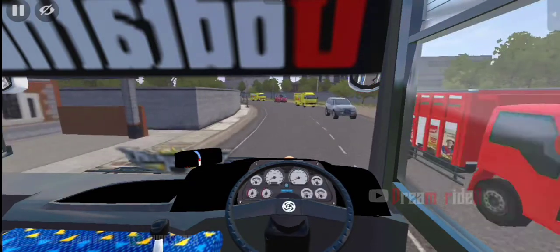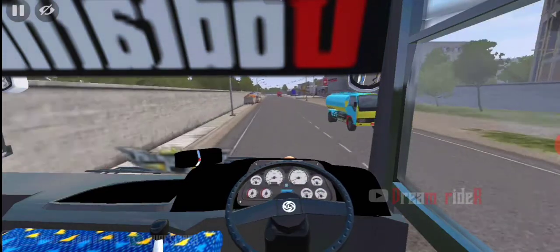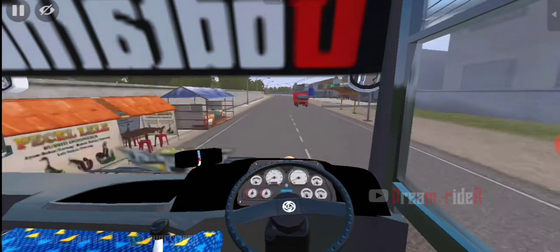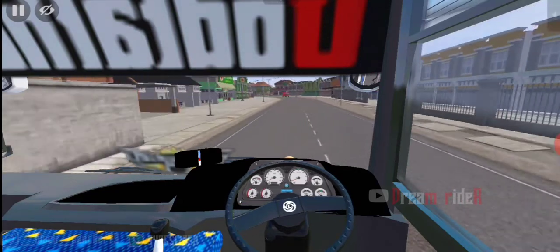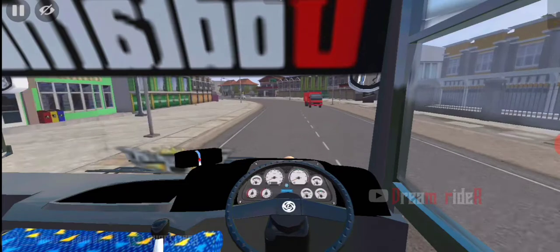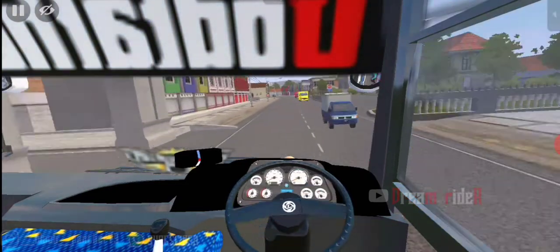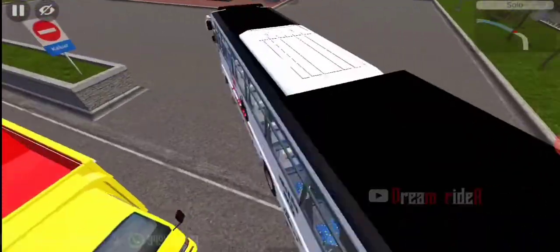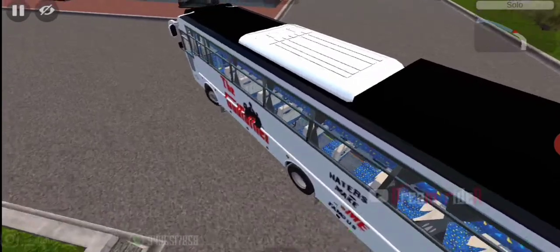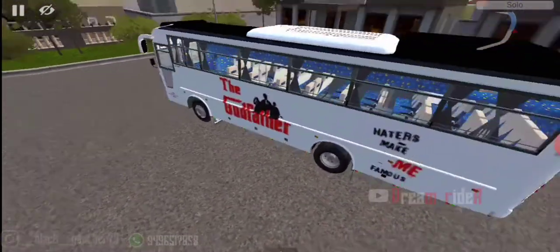The model is on the interior. The model is on the steering wheel. The model is not working — but now the model is working. The model is on the wheel. The model is also working. You can't get the suspension.